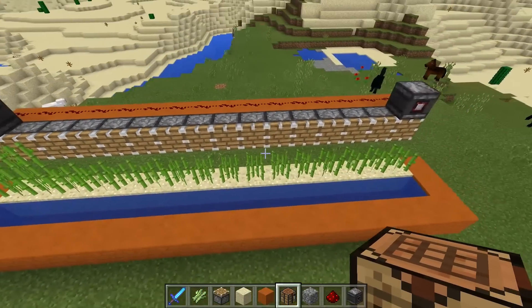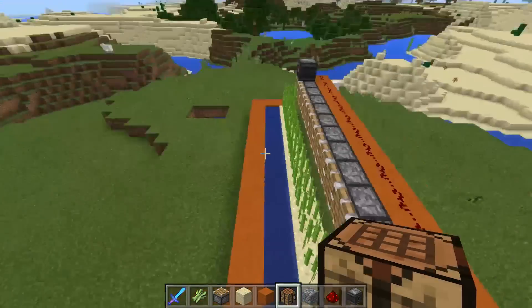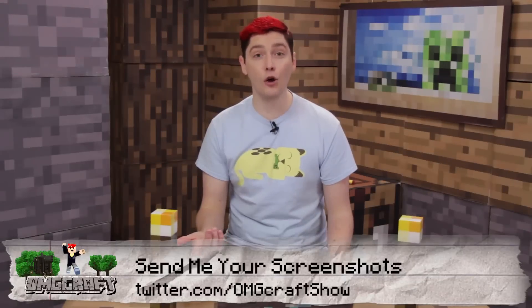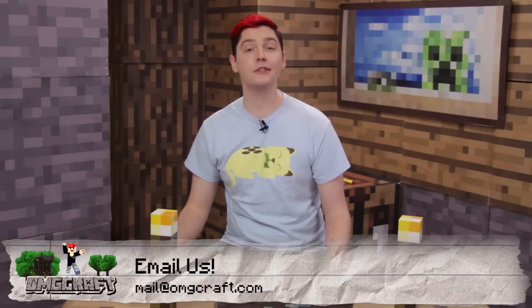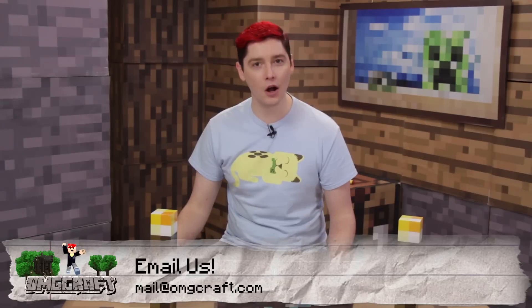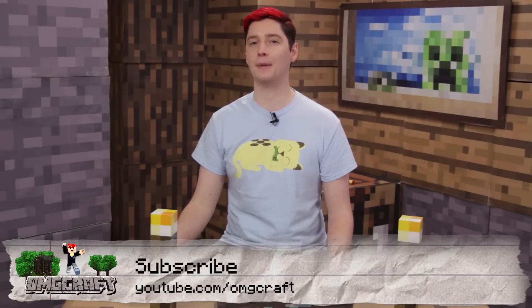That is the observer block and the super duper simple sugarcane farm. This design is really simple, and I think that it'll suit your needs just fine. If you use the observer block in one of your builds and want to show me, send a snapshot over to @omgcraftshow on Twitter. Also, if you want to see something built with the observer block, leave a comment down below letting me know your build suggestions. Thanks so much for watching. If you want to see more episodes, make sure you subscribe. YouTube.com/omgcraft is the place to go, and I'll see you next time on OMGcraft. Bye.